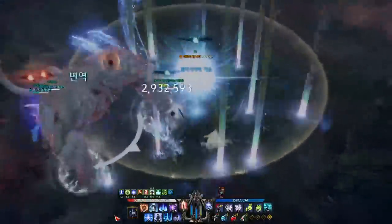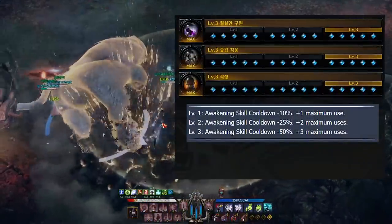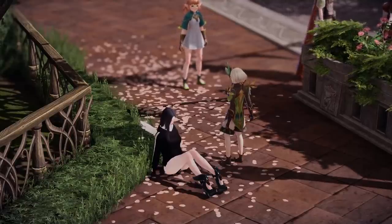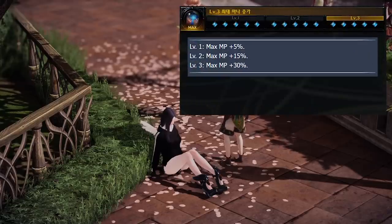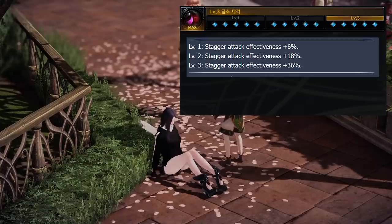Third engraving: Awakening. Awakening is an important engraving for supports — it decreases cooldown and increases the number of times you can awaken. Fourth engraving and beyond: these are selected by preference out of the following — you can choose two. Expert provides even more shield and healing; it's very efficient. Max MP Increase: if you do not manage your mana and spam skills too much, you tend to run out of mana, so some people use this. Vital Point increases stagger — this is actually really good on later raids where you require quick stagger mechanics, so I personally recommend this as well.